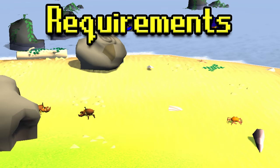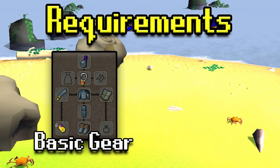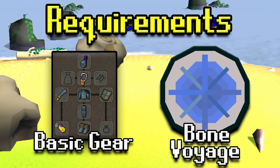As far as the requirements, all you're going to need gear-wise is just some basic gear. You can come here with full rune if you like — you could even come here with less if that's available to you. However, most people are going to have better than that by the time they get Bone Voyage done, which is the other requirement — a quest requirement to get over to the Fossil Island area, and that is where the Ammonite Crabs are located.